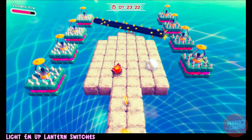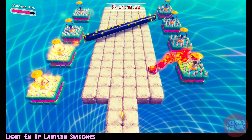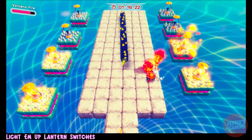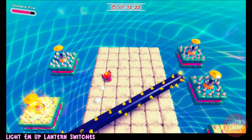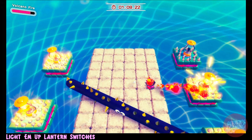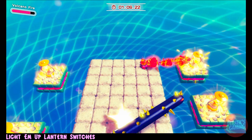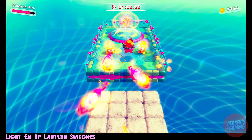At this section, we will use the channeling ability to light all eight lanterns, two at a time. Then run straight up the middle and you are done.